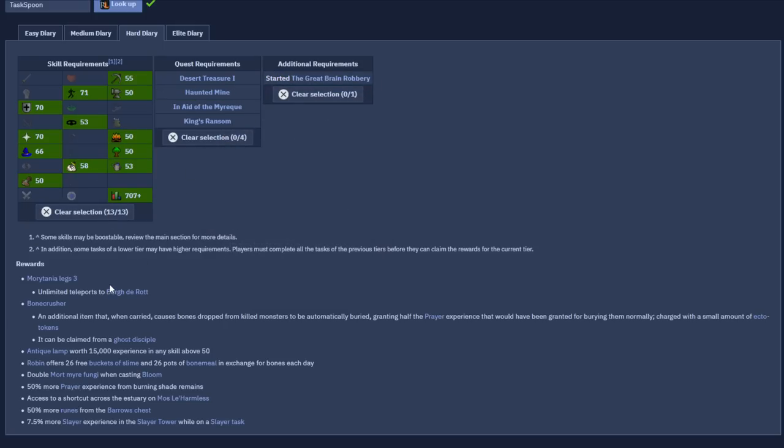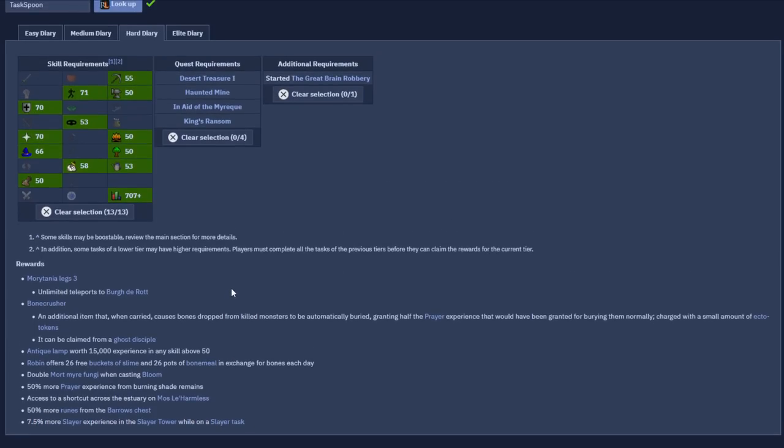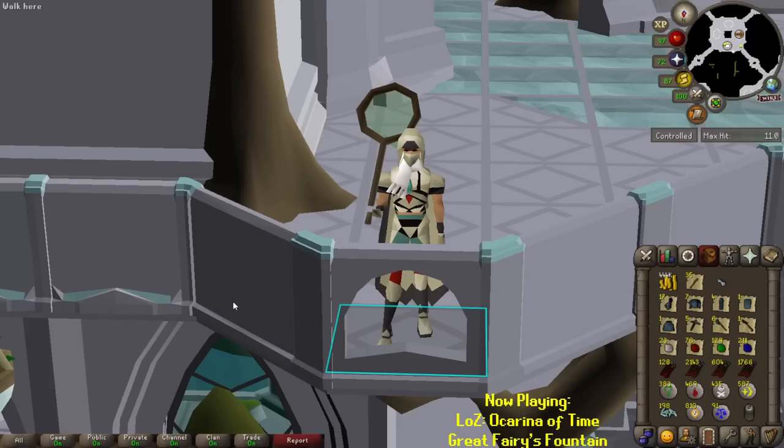Just looking at the rewards, they are actually awesome! There are so many useful things here. Bone Crusher is great. The double Mort Myre Fungi when farming Bloom is great. 50% more Prayer experience, 50% more runes from Barrows chest - that's the one I was talking about, that is awesome. 7.5% more Slayer's pants and Slayer's... I didn't even know that was a thing! Cool. Yeah, this'll be great!